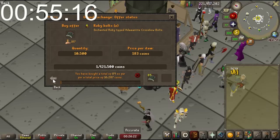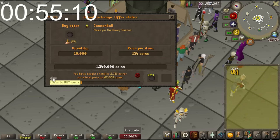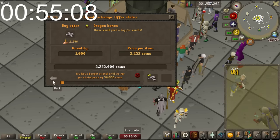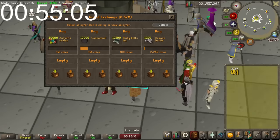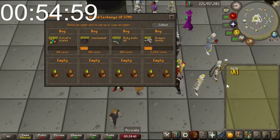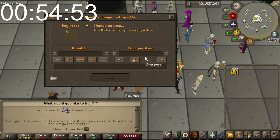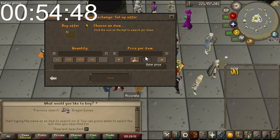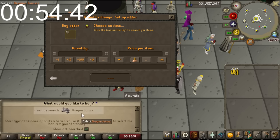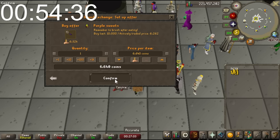The scales and Cannonballs are not going. Looks like the Ruby Bolts may have stopped - someone else might have undercut me. Looks like a big chunk of Cannonballs just sold. Dragon Bones are coming in slowly. I'm trying to think what else I can flip for some decent profit. Herbs could be good, or maybe Purple Sweets - for some reason I had the Pokemon version of candy in my head. Dragon Bones look like they've sold.